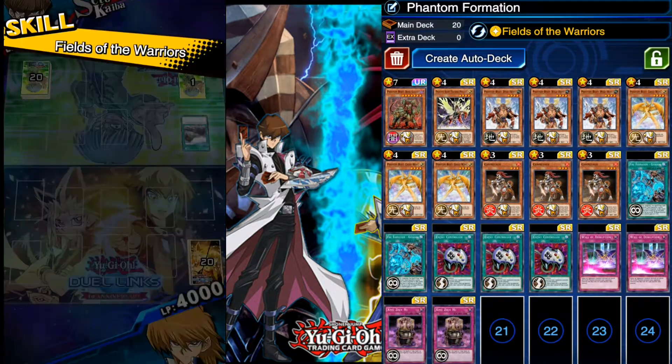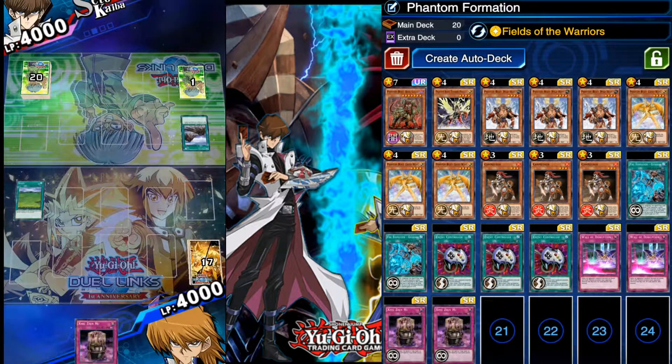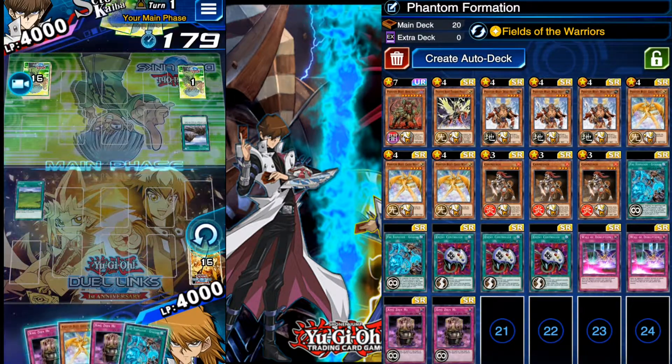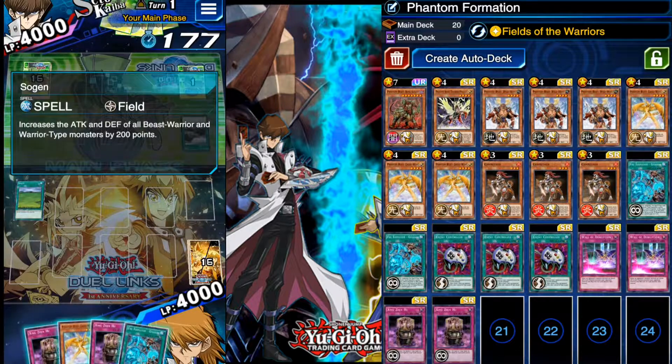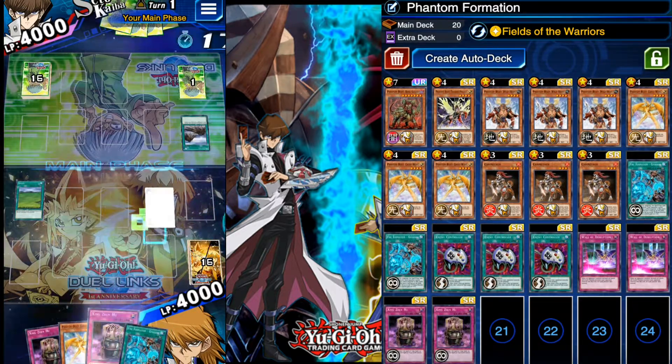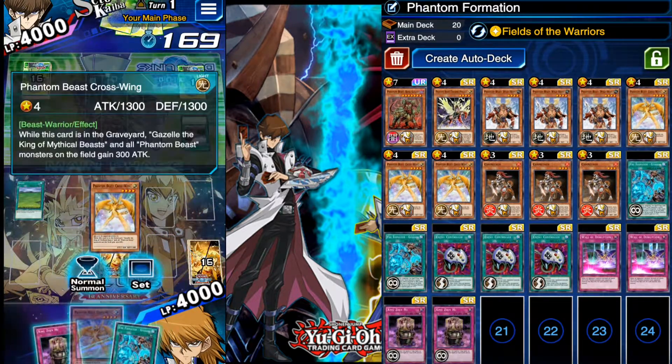Peak performance! I'm using Joey Wheeler because of the warrior feel. Shun Gun allows all Beast Warrior and Warrior type monsters to gain 200 attack and defense, which is pretty big. Not a bad opening hand to start off with.